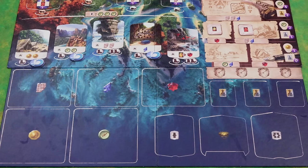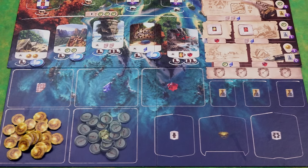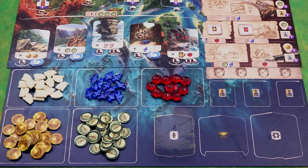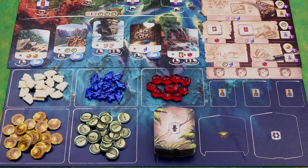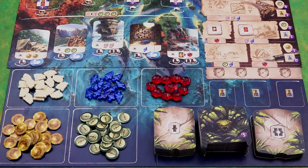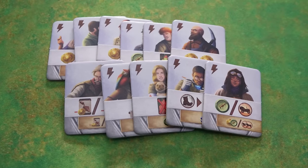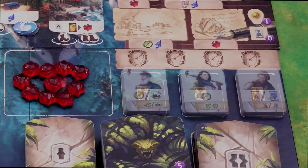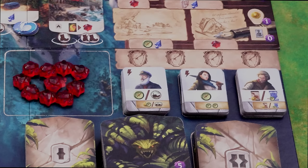Place the supply board below the game board. On it place all of the gold, the compasses, the tablets, the arrowheads, and the jewels. Shuffle the level 1 site tiles and place them face down here, and do the same with the level 2 site tiles. Shuffle the guardian tiles and place them face down here. Turn all of the assistant tiles silver side up and shuffle them into 3 random stacks of 4 tiles each, placing them on the indicated spaces here.